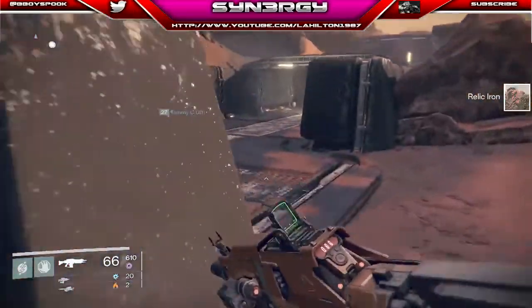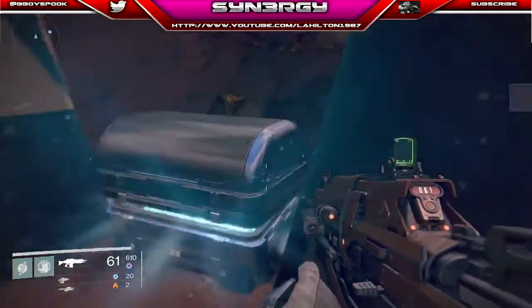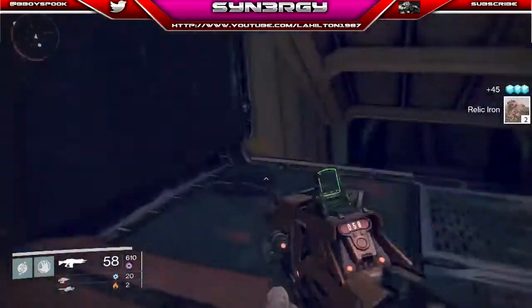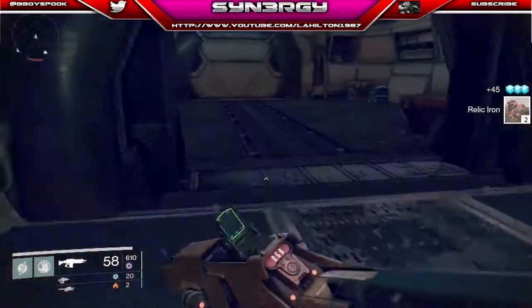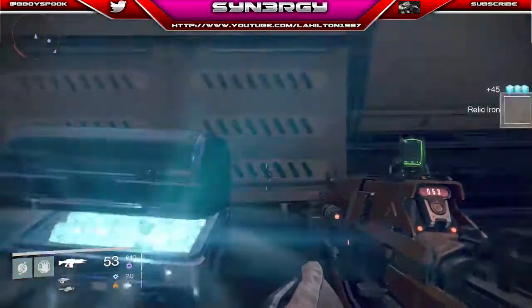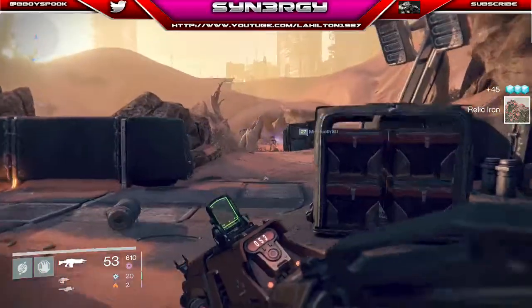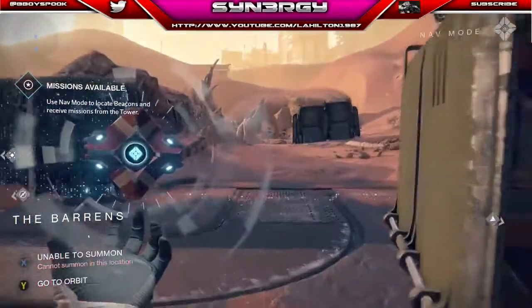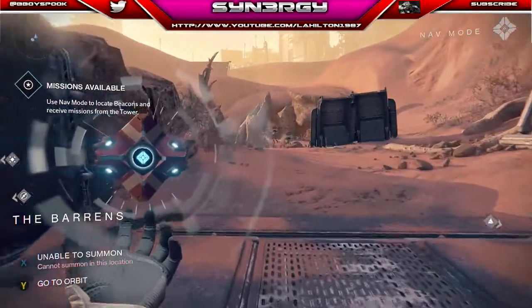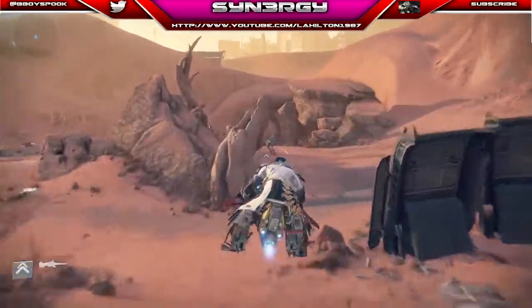I'm just going to come through here — there's a chest hidden in this corner as well. As per usual I'm just shooting spots where chests do spawn. You can see people have actually started joining my route, so you know that it does work — and they're not in my party either.